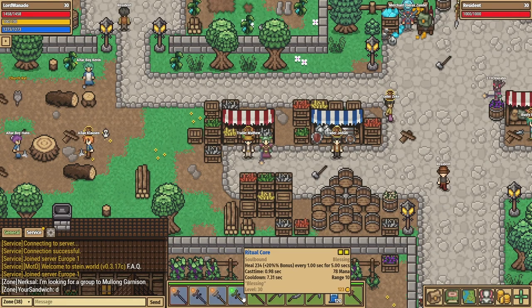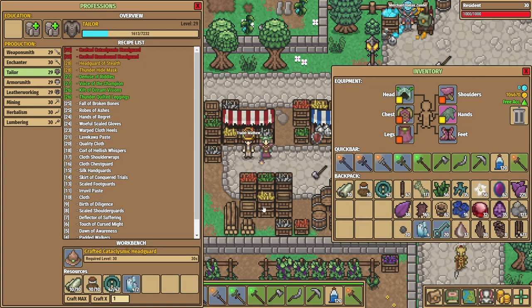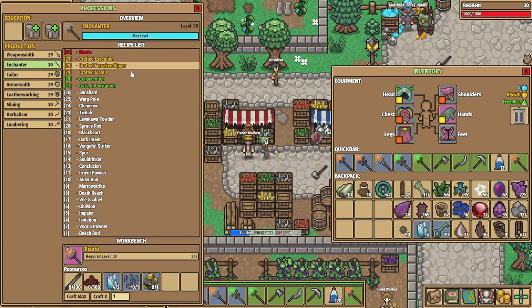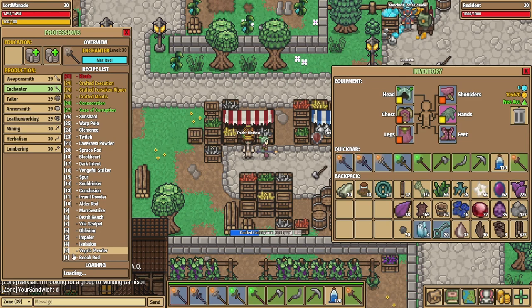This just won't do — not good enough. It's time to get serious. We're going to need to go full on red power, and we're going to do that by crafting the Cataclysmic Headguard. We're going to go get our crafted Forsaken Ripper — the one that applies execution, there we go.